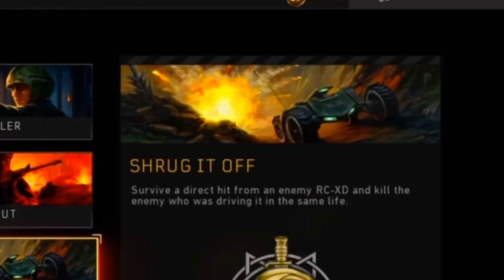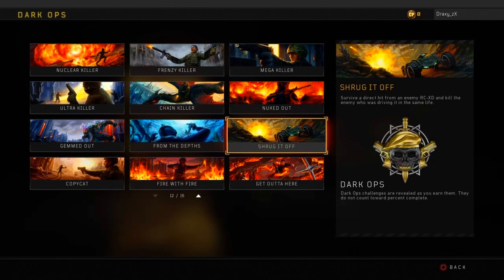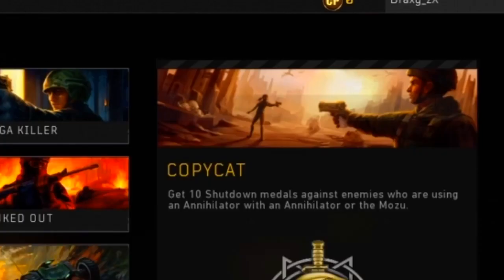The next one is Shrug It Off, which is survive a direct hit from an enemy using the RTXD and then kill the enemy driving that RTXD. This one is sort of luck based. The next one is Copy Count, which is the one I completed yesterday.